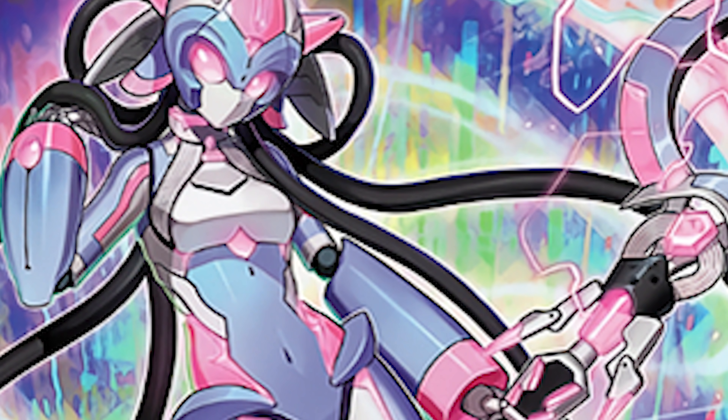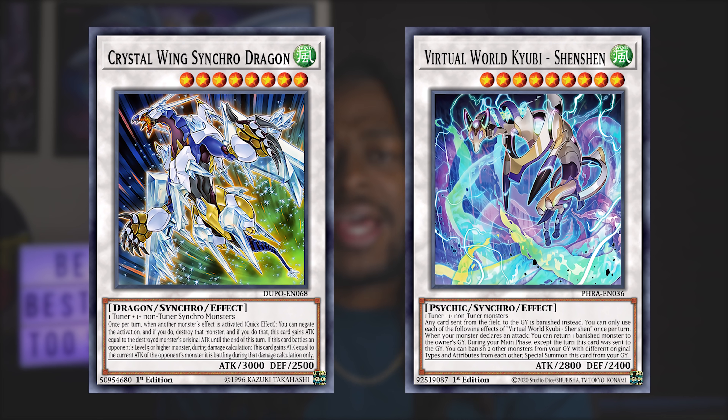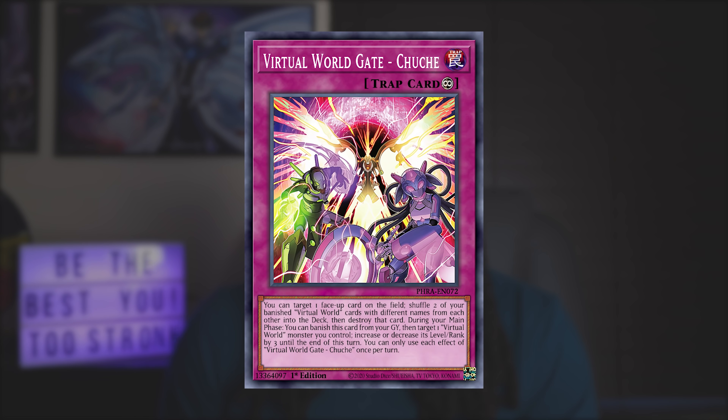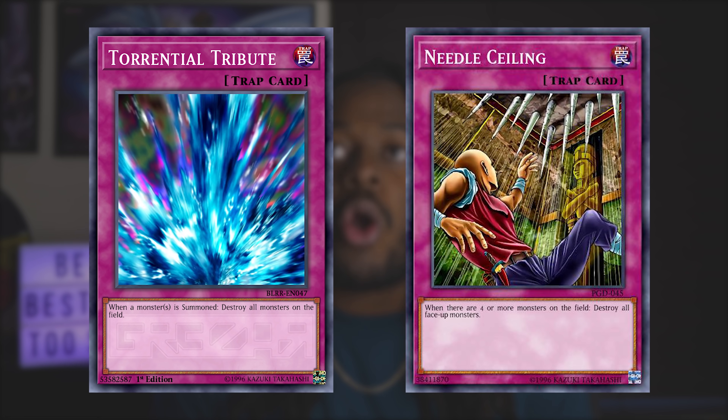Players are starting to recognize Virtual World as one of the best decks in the format, because it can play almost forever, doesn't really care about too many hand traps, and if you hit the wrong spot you're going to be in trouble. Virtual World end boards can be fairly cracked — Crystal Wing Synchro Dragon and Virtual World QB Shenshen make sure monster effects get negated and any card you activate is banished. There's also Virtual World Gate Chuche which destroys cards on the field and shuffles back their Virtual World monsters. Fortunately, Virtual World is extremely susceptible to removal — cards like Torrential Tribute and Needle Ceiling are amazing against it, cracking their board before it's fully made.